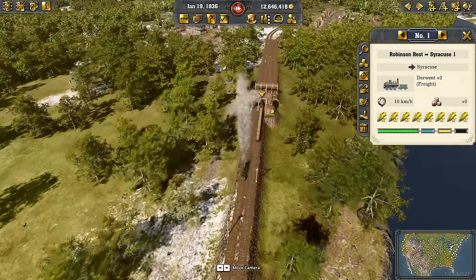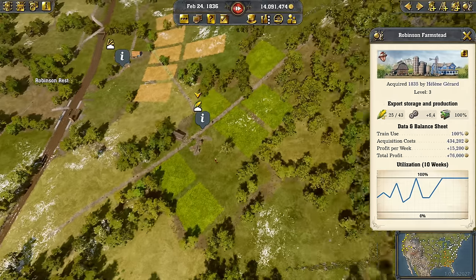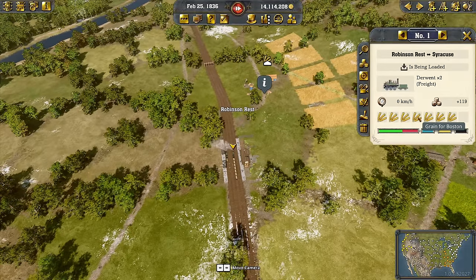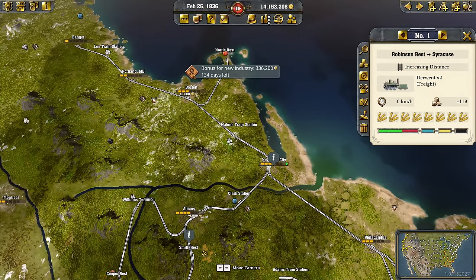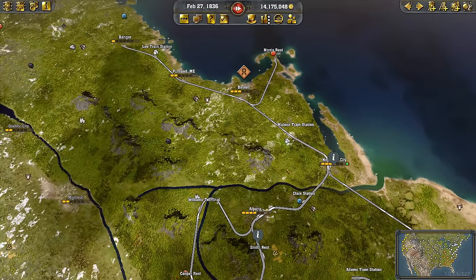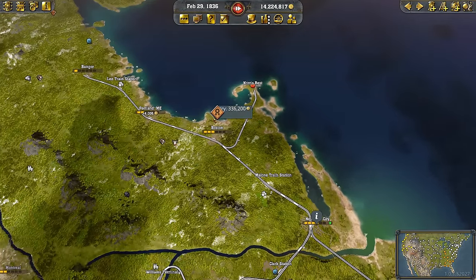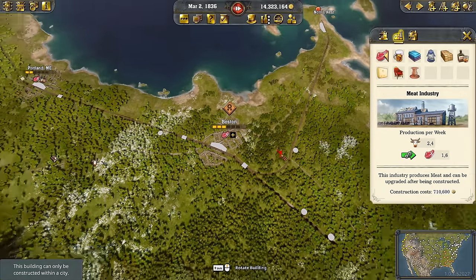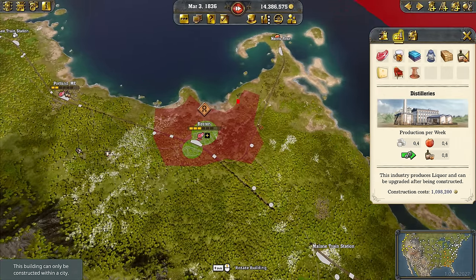There's now a lot of corn bound for New York. With the specialization we're making a lot of profit — 15,000 from the corn plantation alone because export volume is very high. I also notice grain is now being routed to much more distant cities like Boston — all the way from Robinson Rest. In Boston we don't have grain nearby; just Smith Rest. There's also a bonus for placing a new industry here — 300,000 bonus. Liquor comes to mind since we have fruits in Norris Rest and sugar at Lee Train Station.